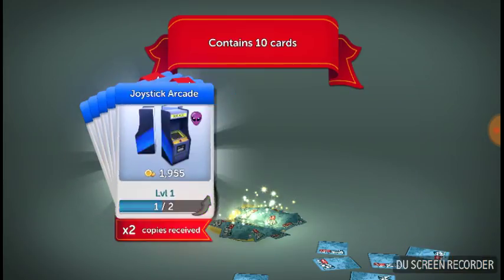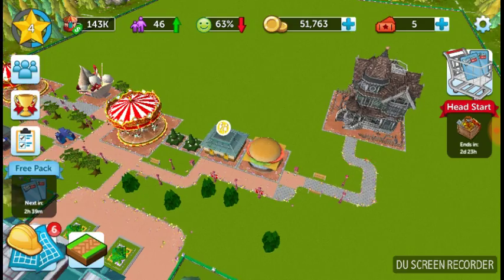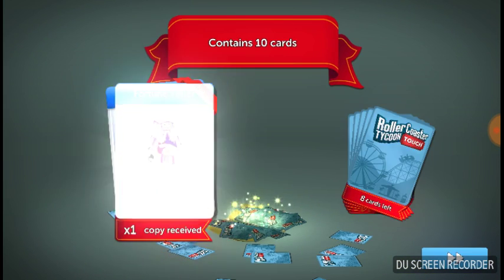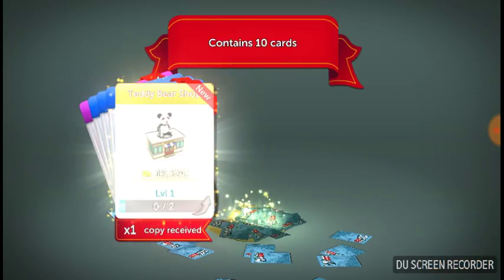There's another card reveal! Fortune Teller again, burger stand, joystick arcade, Batwoman, haunted house — haunted house again! There's someone going to the haunted house. Where is he?